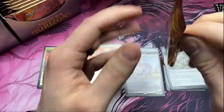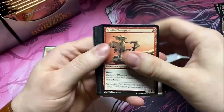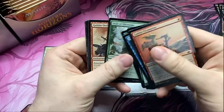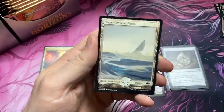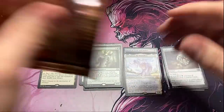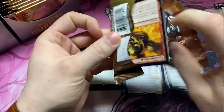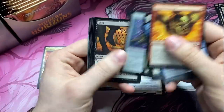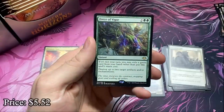It's okay, we can still get a foil mythic — maybe a foil Urza. Genesis for our next rare and a Planeshifter. Come on, Force of Negation. I'm not even being greedy — I'm not asking for the most expensive card, just a Force of Negation. Unless that's the most expensive card at this point, then yes I am being very greedy. Force of Vigor!